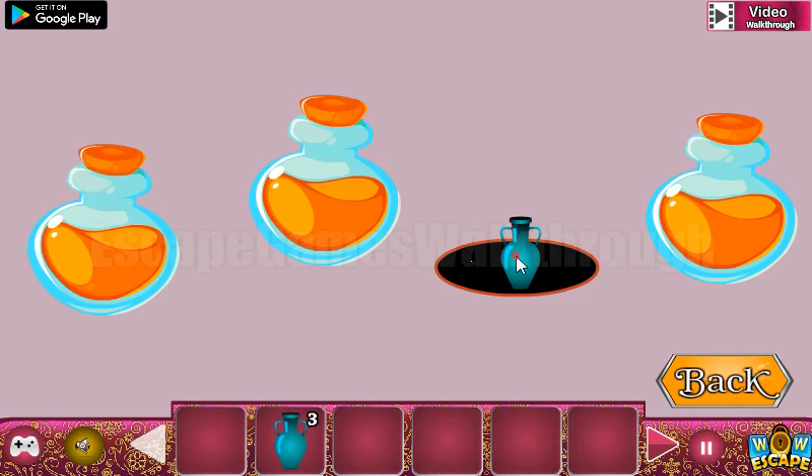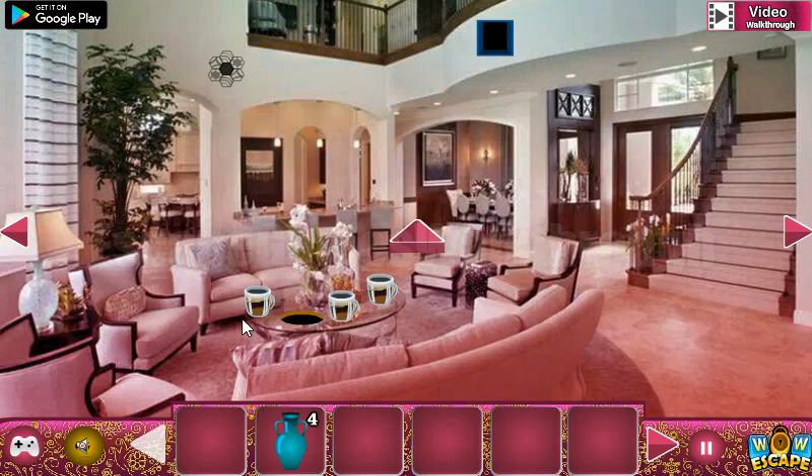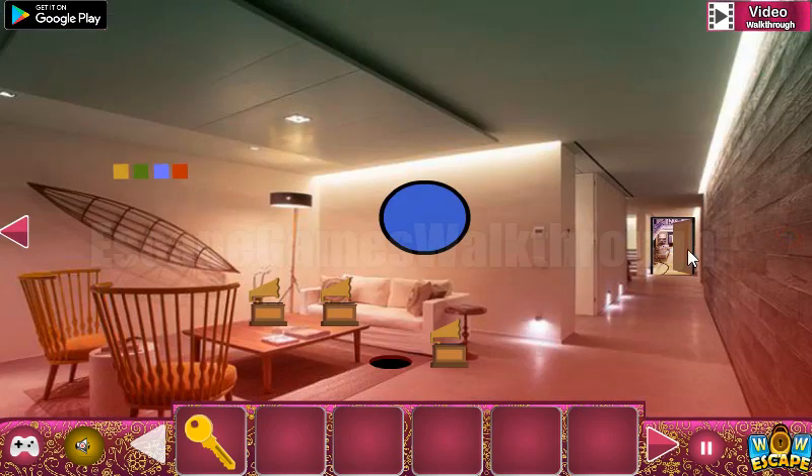Put them here, get the four vases, and go to the first set. It's the key to go to the third room now.